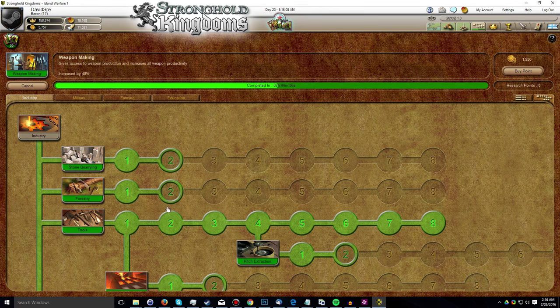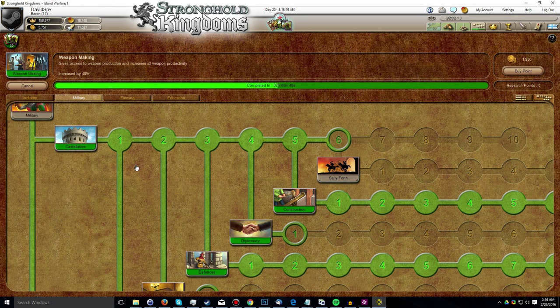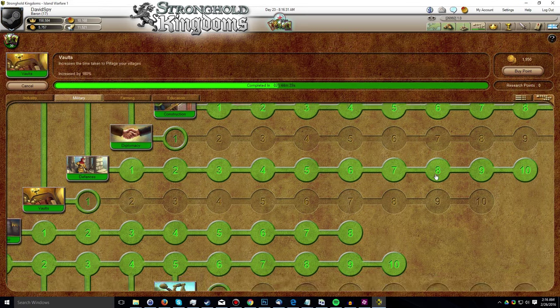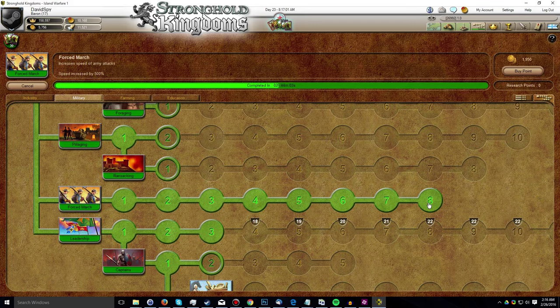With the exception of one research in the Industry tab — I put a point into Weapon Making — all my other research in the past week has been focusing on the Military tab of the Research tree. Starting from the top, I put an additional three points into Defenses, maxing it out at level 10. I put a total of nine points into Pike. I also put eight points of Research into Forced March, maxing it out at level 8 for a speed increase of 500% for my armies.